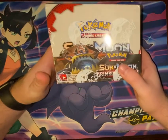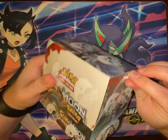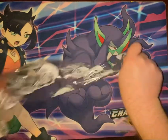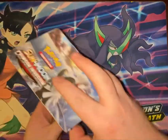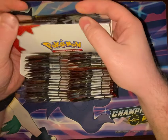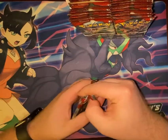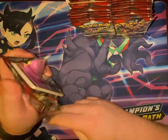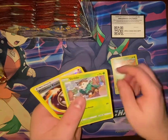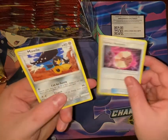Welcome in. Today I've got this Sun and Moon Crimson Invasion Booster Box, so let's go ahead and open it up. Starting with the first pack: Ghastly, Aeron, Alolan Geodude, Weedle, Skiddo, Reverse Counter Energy, Starmie, Fire Energy, Lairon, Psychic Memory, and Mawile.